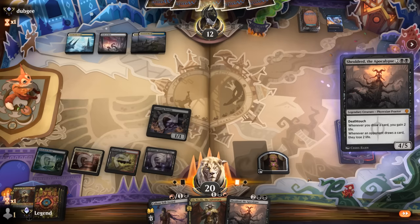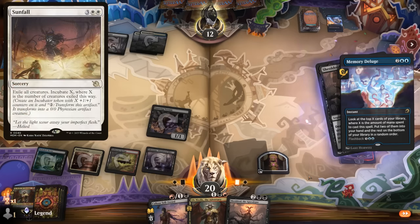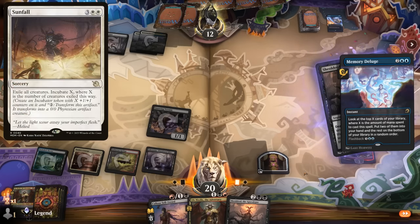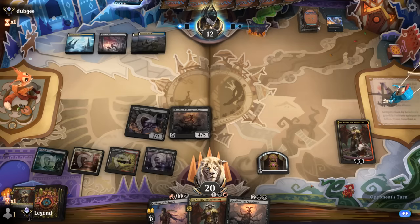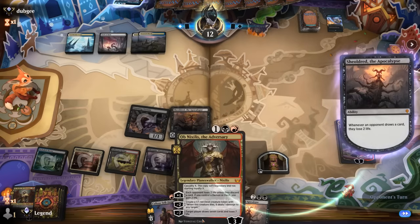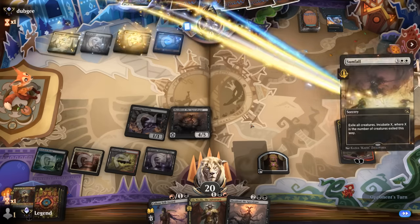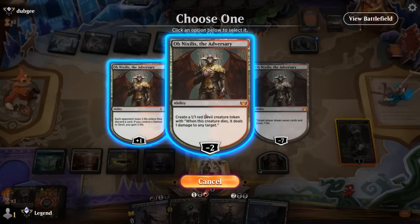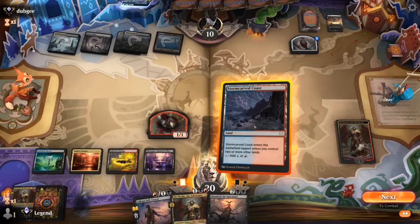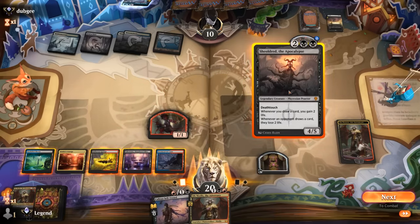This either gets countered, removed, or next turn our opponent casts a board wipe. Memory Deluge to go digging — expecting a Sunfall next turn after opponent takes two more from Shieldred. They'll be at 10, have a 2-2 incubator token. I could make a token with Obnixilis to set up casualty on the next one, or we can just replay another Shieldred. I'll just play Shieldred here, then next turn we can set up the casualty on Obnixilis again, maybe using the Sellsword.